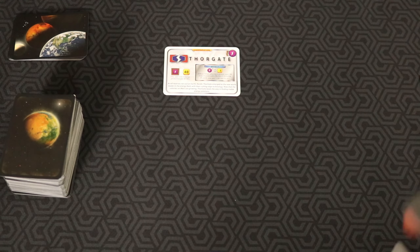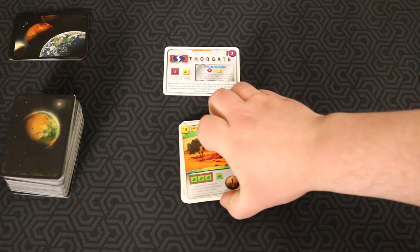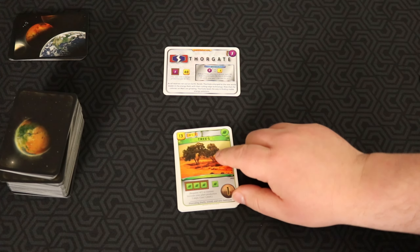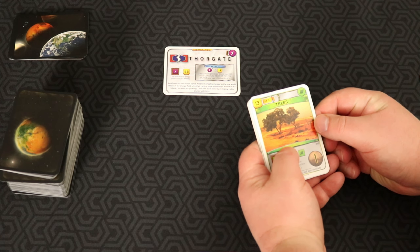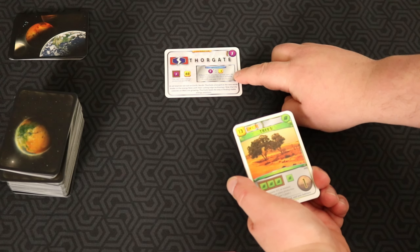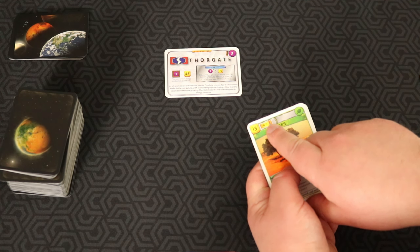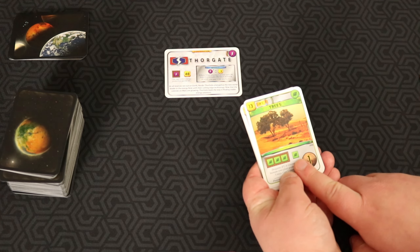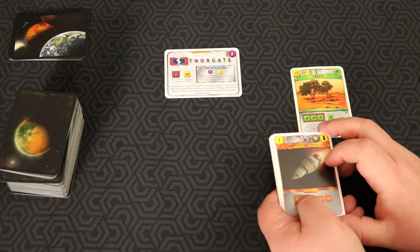So we'll pull 10 cards out. Our first card is Trees. The way I look at these is I try to separate them into categories: when I can play them, how useful they are, and how much they match my corporation. Trees is going to be an early-to-mid game card, giving me a bunch of plant production, which is really nice, plus a point. I'll put that into the possible speculative pick.